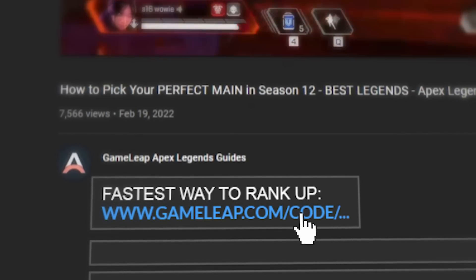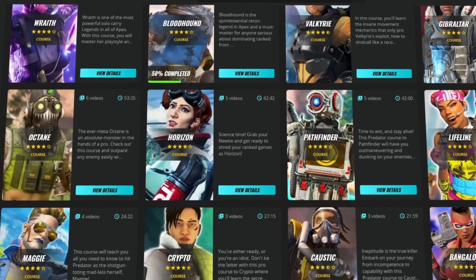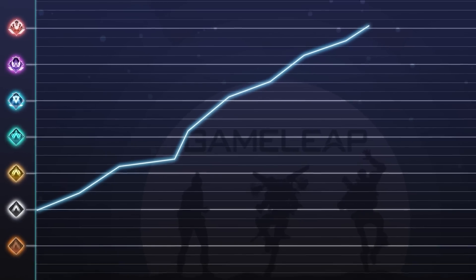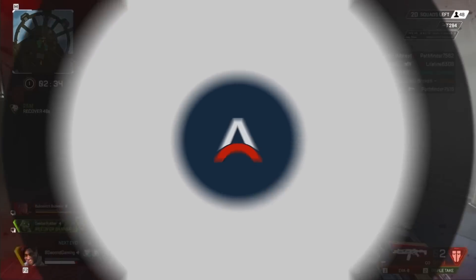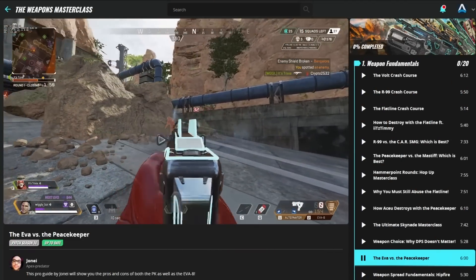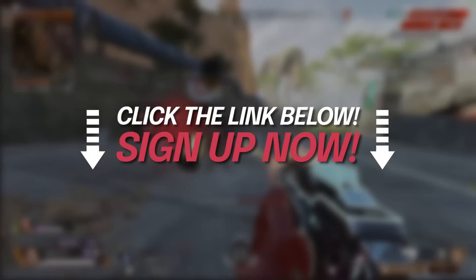If that's you then you need to check out the GameLeap website right now, because over there we have top level coaches that are already making brand new guides to cover the new meta, cover the reworks, everything like that to help you out. We also have hundreds of guides on the site already. We've helped a bunch of players hit new peak ranks and you could be next. No matter what you struggle with you will find a solution on the website. Click the link in the description, pick yourself up a membership and start to improve today.